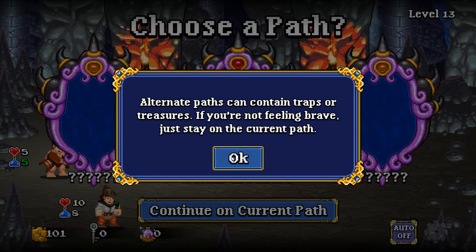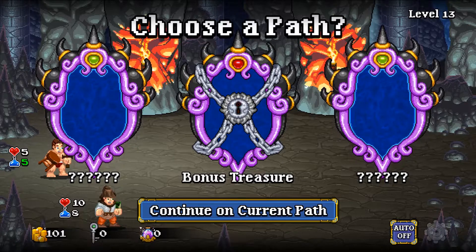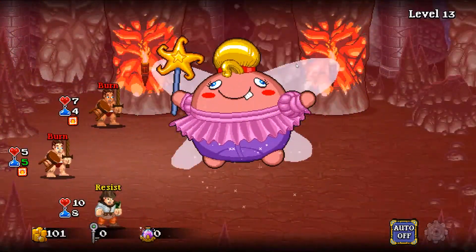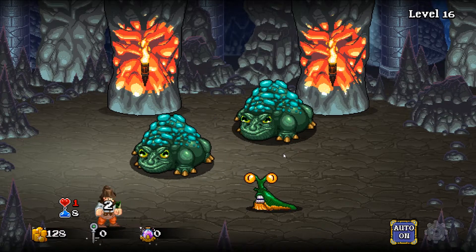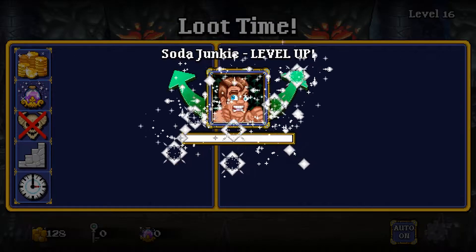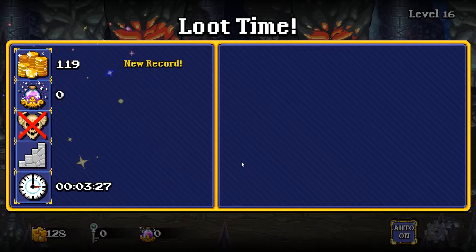Alternative paths can contain traps or treasures. If you're not feeling brave, stay on the current path. Let's choose the right-hand one — this is normally good or bad... it's generally bad. It's going to do negative effects on me, setting me on fire. We're down to one person. We're getting licked to death, but as you play you do start leveling up characters.